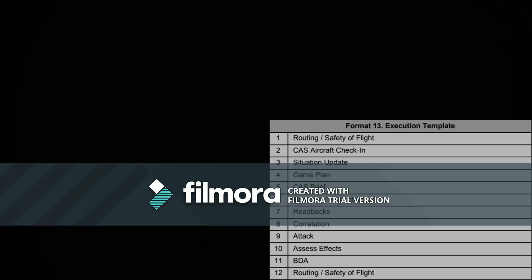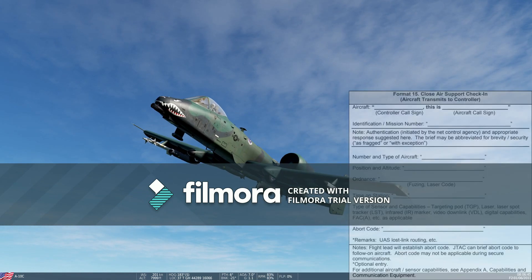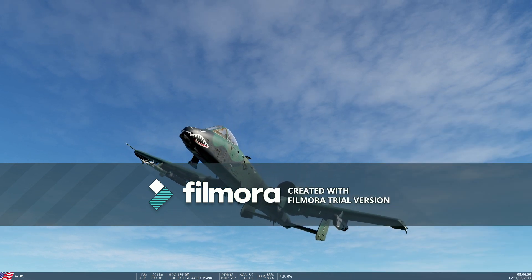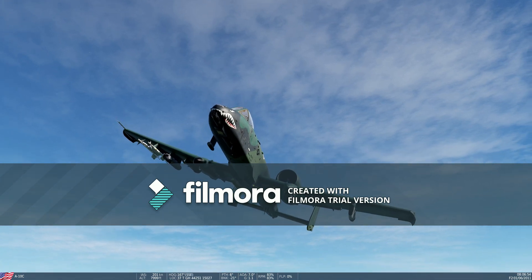Hog, send your check-in. Hog11: mission number Alpha 2626, single A-10, holding Charlie 10, block 6 to 10, 2x2 marked ATB, full gun, targeting FUD, abort will be in the clear. Hog copy. Backhand copies all, call when ready to copy.